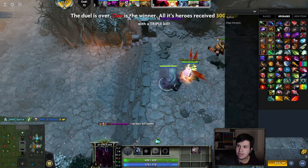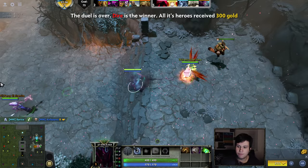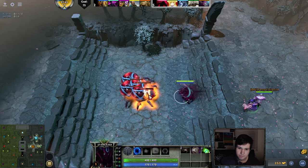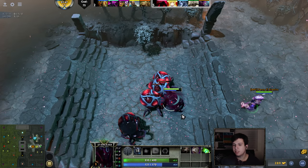A triple kill right there. Now you want to go for your regular items — pick up the Tangos and go back to farming. So items... there are kind of two viable routes in this game.